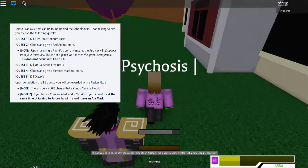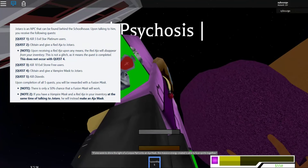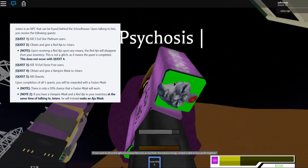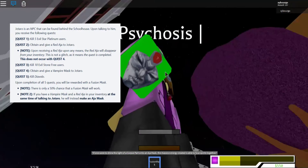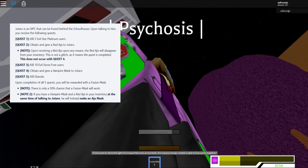Upon completion of all five quests, you will be delivered the Fusion Mask. Fusion masks are slightly different than normal auto masks. With this Fusion Mask you are able to fuse, but you would need another item — we'll talk about that slightly later. You can't give this to other people, by the way.